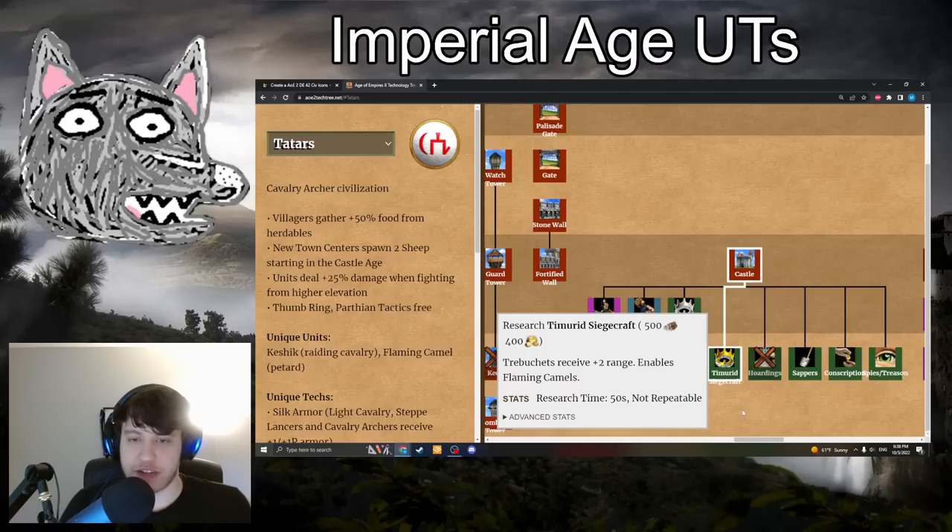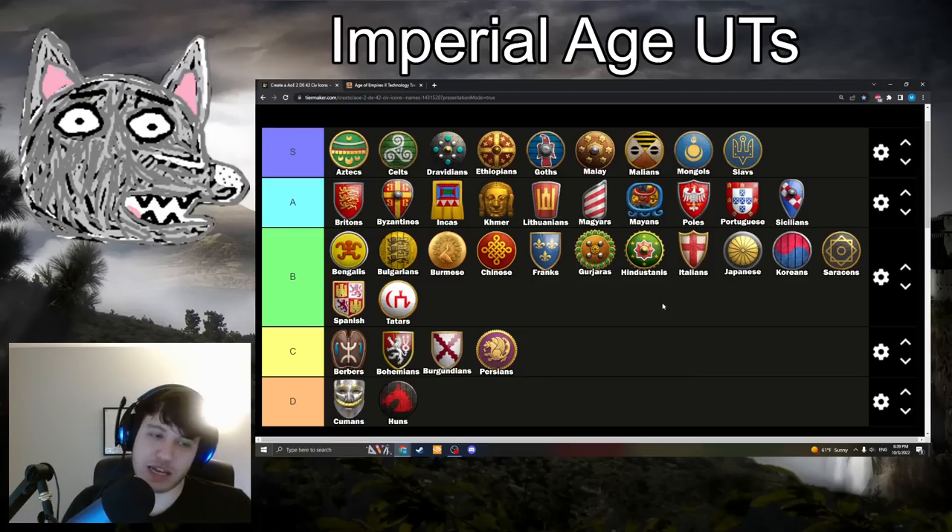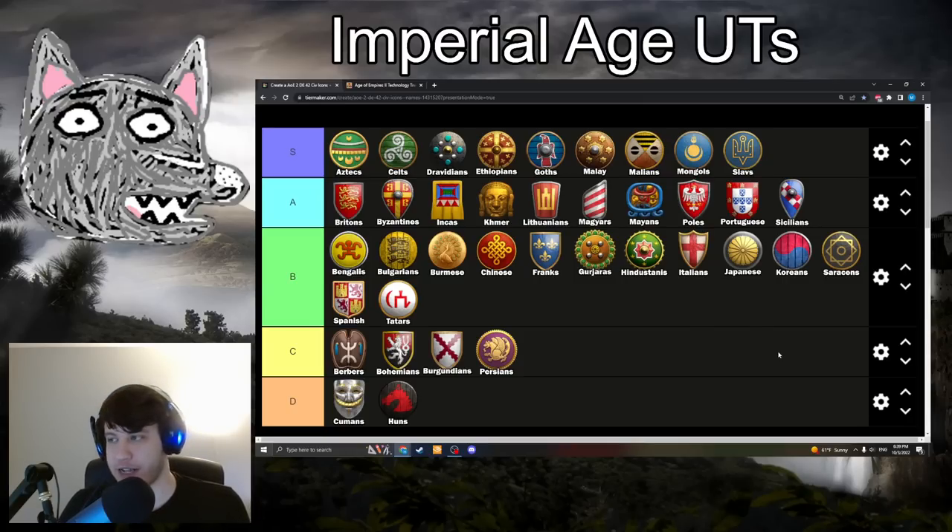Tatars have Timurid Siegecraft: 500 wood, 400 gold. Trebuchets get plus 2 range and you get Flaming Camels. Going in B-tier. I think it's similar in strength to Kataparuto, affecting your trebuchets. I don't think it's quite as good as Warwolf, but it does give you 19-range Trebuchets, which are pretty wild — you can just snipe stuff from halfway across the map. Flaming Camels can be used very situationally. It can even be helpful in treb wars since you outrange enemy trebuchets, though your trebuchets are still very inaccurate. Solid B-tier tech.